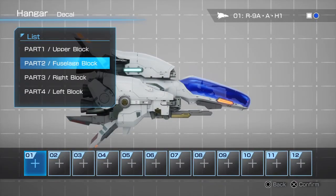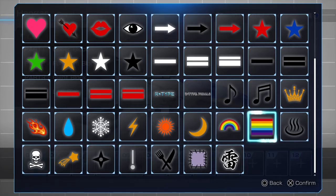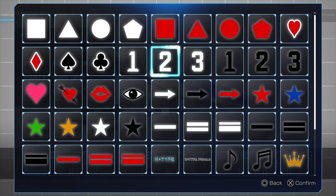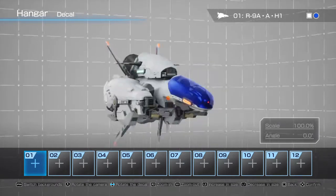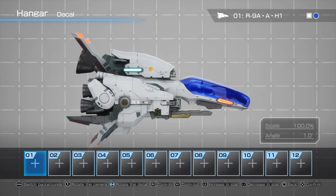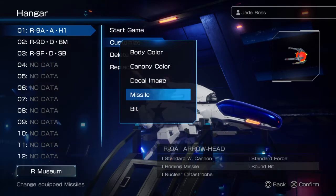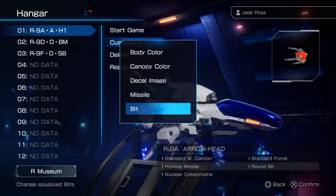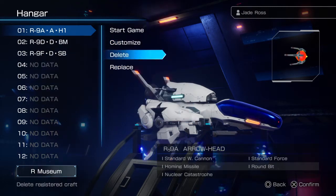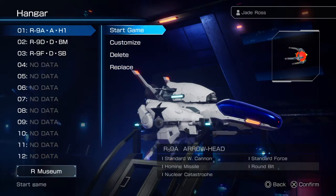You can add decals to your ship — I'll go with a black star decal. For bits, the options are round bits or shadow bits — we'll stick with the regular bits for now and switch them up later. There are a dozen craft here, so you can move them around on the list. We'll play with this one first.